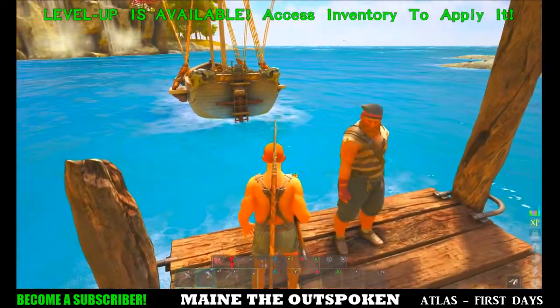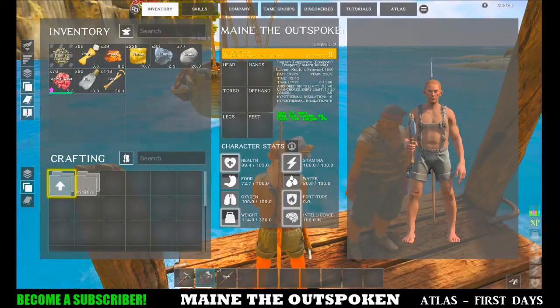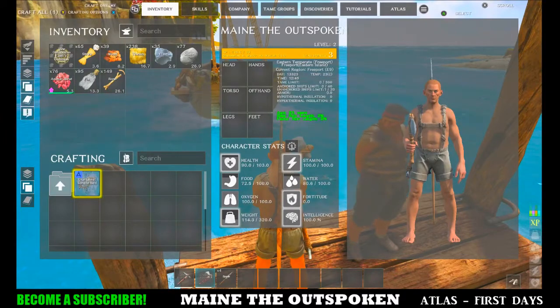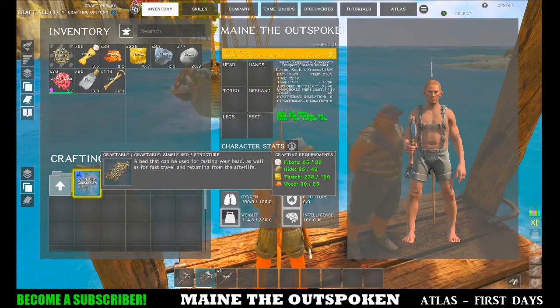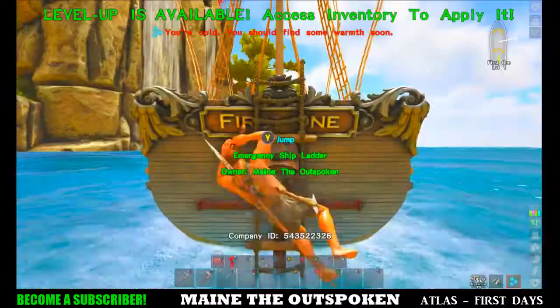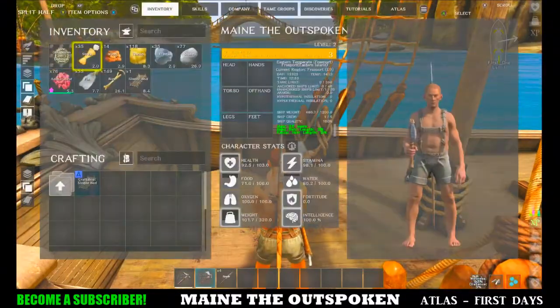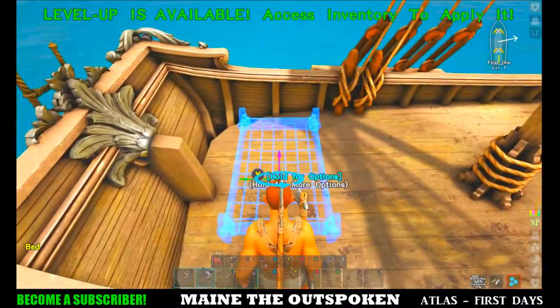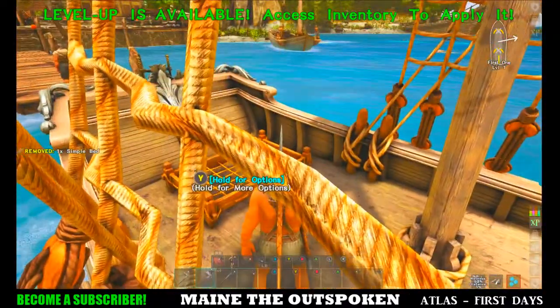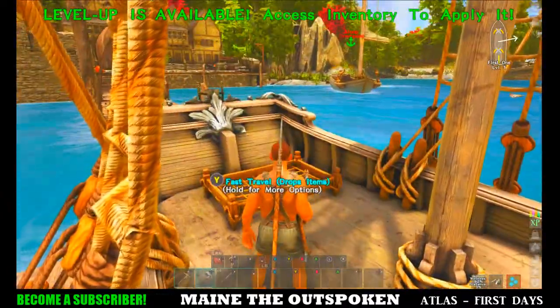Very important though: you want to make a bed. Make sure you have enough items in your inventory to make a bed, because that way you have somewhere to spawn. If you don't make a bed and you die, you'll just spawn randomly somewhere in the free port and have to work your way back to your boat. So the first thing you definitely want to do is make a bed and place it on your sloop — you can't put things on land in the free port, only on your boat.